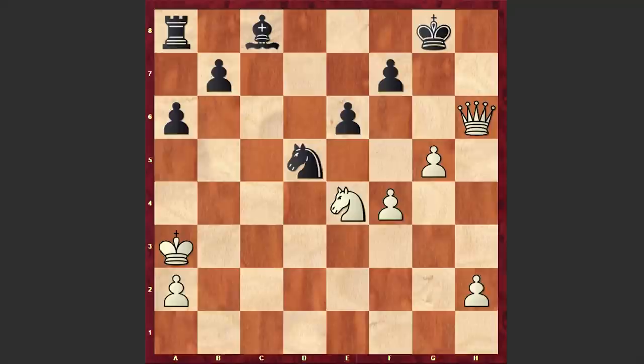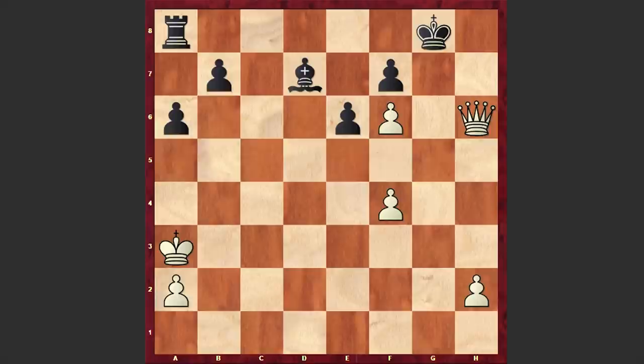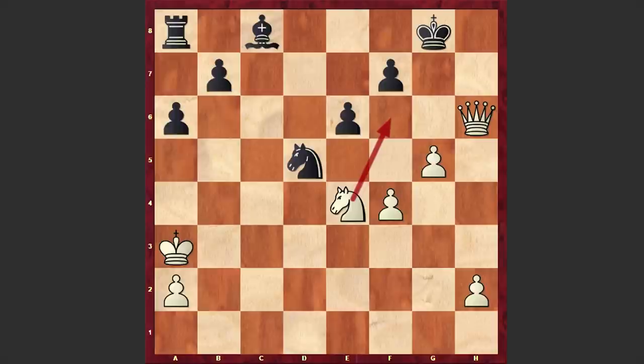There is no defense against Nf6 check. If Bd7, then Nf6 and the pawn is coming to support the queen and black king is getting checkmate. That's why finally after g5, Kaplan resigned. The line chosen by Kaplan was actually a very risky one and we saw that Kaplan failed to put up resistance, as his position went down very quickly under Spassky's mighty force.